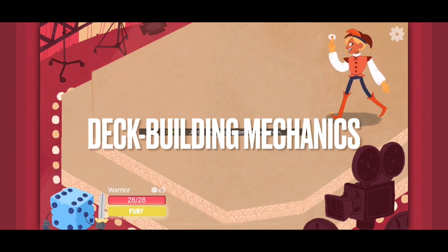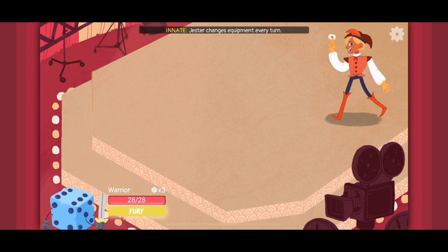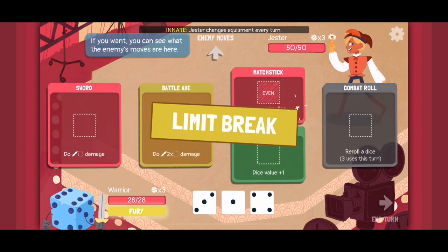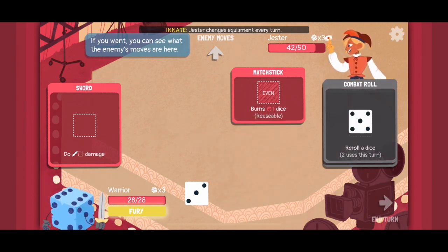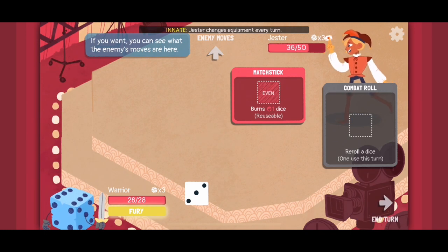Dicey Dungeons is a deck builder at its core. You're able to acquire new abilities, attacks, or items that you can equip in certain slots — kind of like equipment systems in Diablo. You slot those in, and then in each battle you have to roll dice and move them to their corresponding cards in order to utilize those abilities.